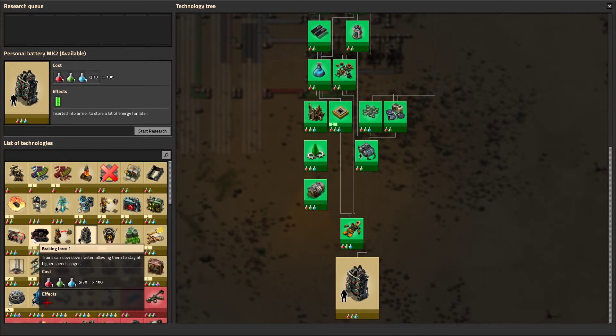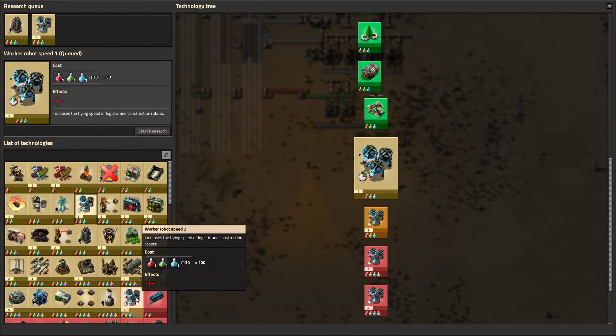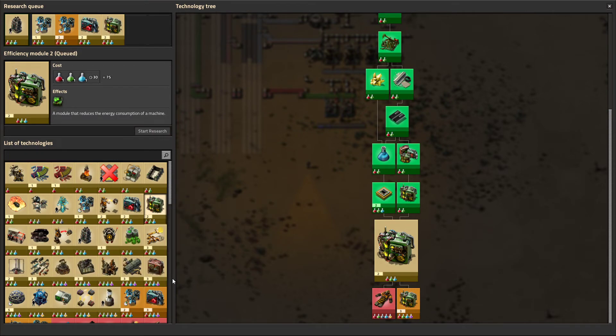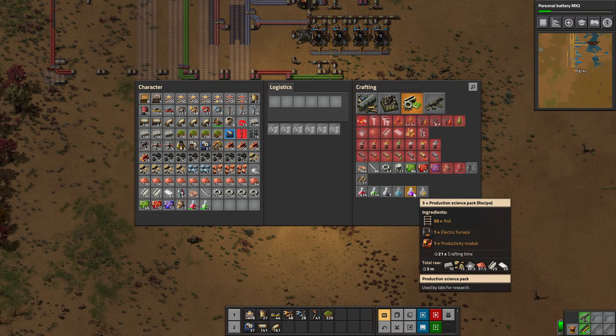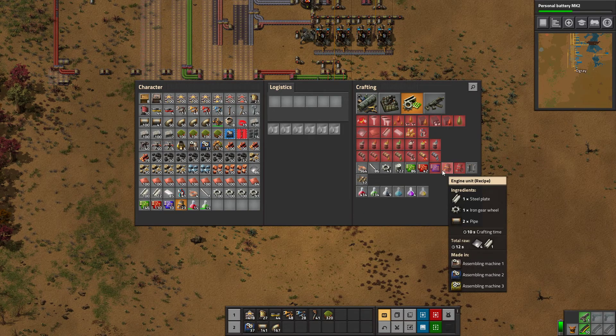Let's see what we could need. We could take some better batteries — might be good for our power armor when we get it. A bit better speed on our robots so they can move or craft things faster. Maybe go in and get a few more productivity, speed, and efficiency modules. We want to produce one production science per second. Since it produces three every 21 seconds, we will need seven assemblers. That means we'll have to make a few rails, electric furnaces, and productivity modules to get that done.